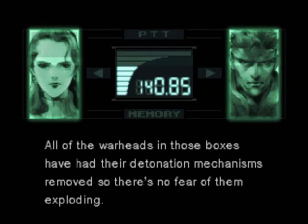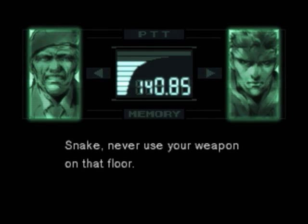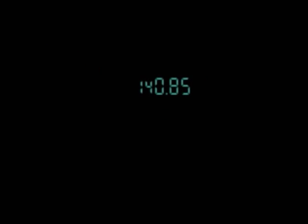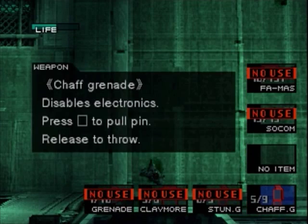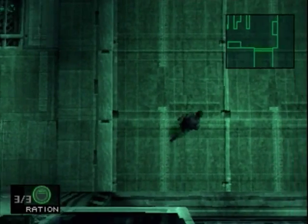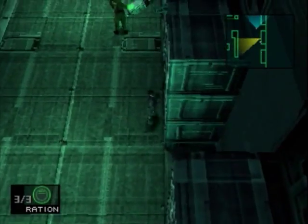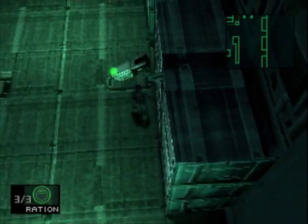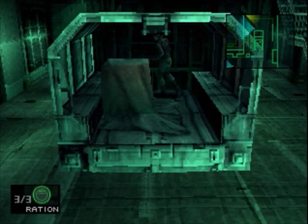All of the warheads in those boxes have had their detonation mechanisms removed, so there's no fear of them exploding. But if the warheads are broken they might leak plutonium, and that would be a serious problem. Snake, never use your weapon on that floor. It's like MGS2, and I think it's like that in MGS1 also, where guns are ID'd to the nanomachines or whatever. I can't steal them — I don't know what other function I would have. It's my gun, Bill. Don't take my gun.